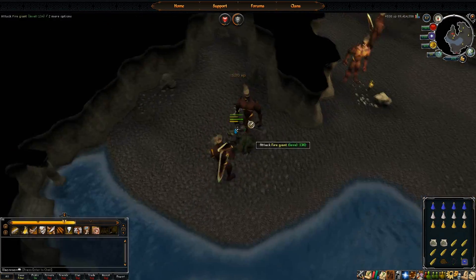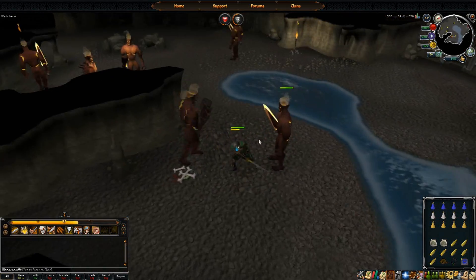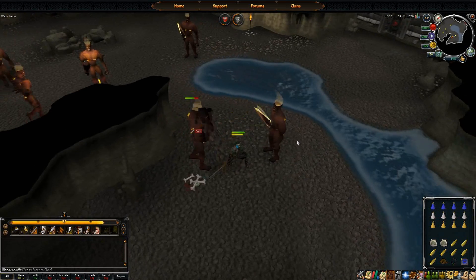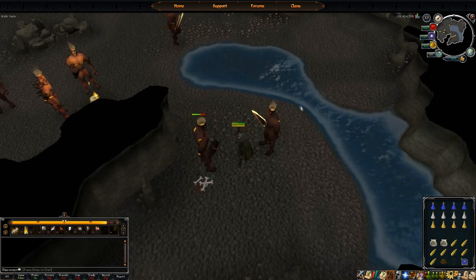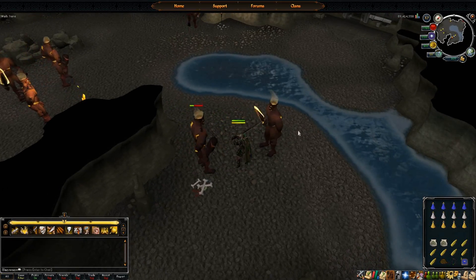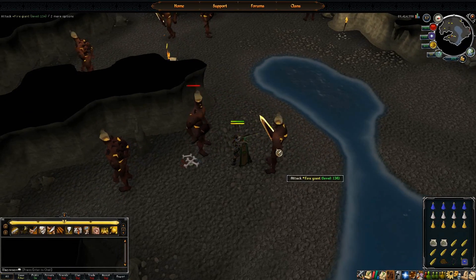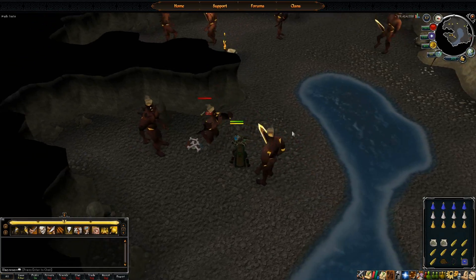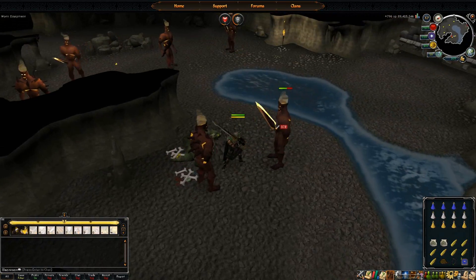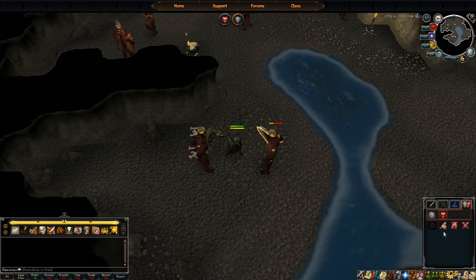I've seen people doing hellhounds with Daemonheim rocks for the same idea — you can do that here too. But what I noticed is these actually give more experience and have about 50 more life points, so they don't take much longer to kill, and they hit you less often. So you have a less likely chance of dying, and if you're not using Daemonheim rocks and just want to camp here AFK, if you have an SGS and a Bunyip, you pretty much never have to eat.